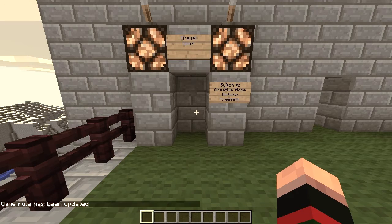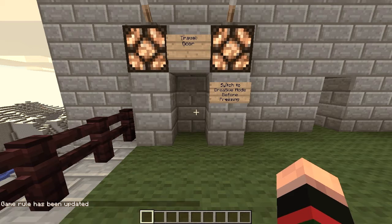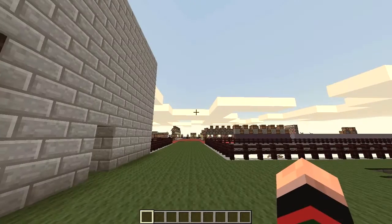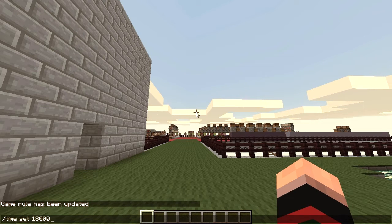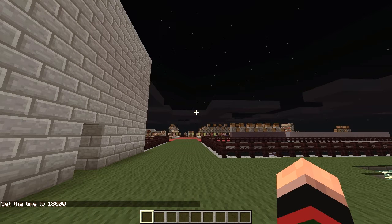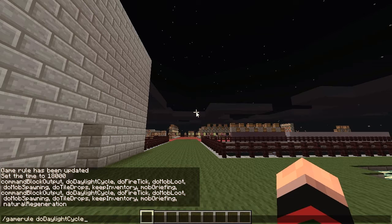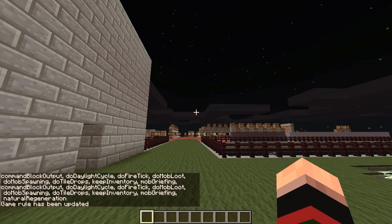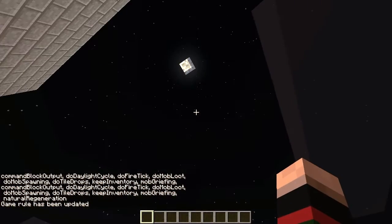First of all, I'm going to turn Keep Inventory on because — just say no to corpse runs, kids. It's a lazy game mechanic. Also, the idea behind this is that I'm creating this monument in order to restore sunlight to the world. So what I'm doing right now is setting it to midnight and turning off the day-night cycle, so it will be permanently nighttime until such time as I complete this monument.